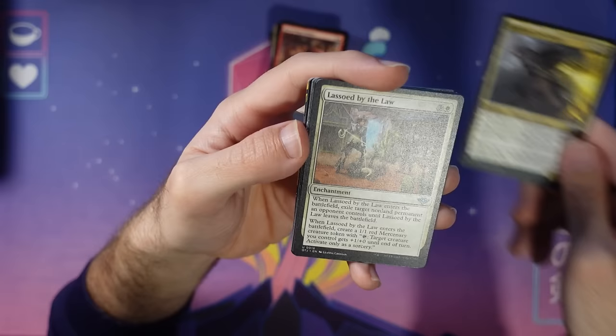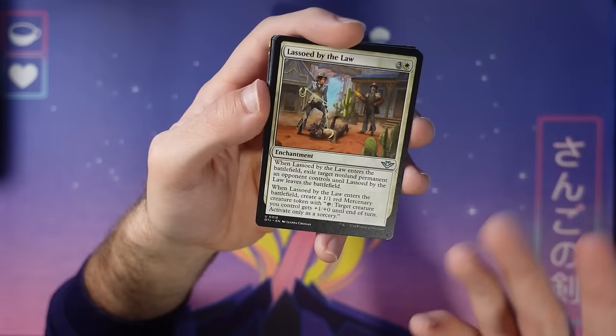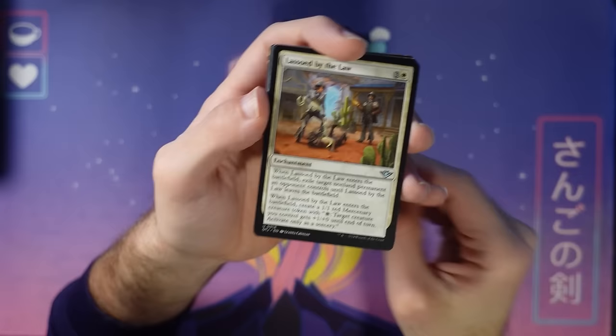Here's another oblivion ring style card — this one is a creature and you can get a mercenary. I remember looking through the set midway through, seeing this and the common oblivion ring and asking: do we really need two of these? We often only do one in a set. But there's no reason why we can't do two, and if white needs removal spells this is a good form of white removal. So it made a lot of sense, and it's a slightly different take than the common one.